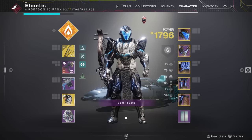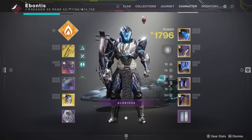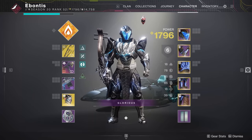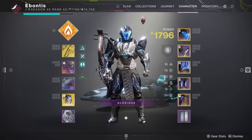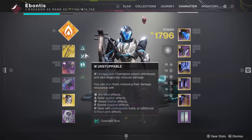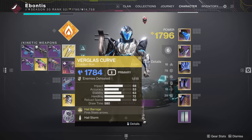This can pull weapons and armor that are in the vault, and probably pull them from other characters because that character's not active. The thing it can't do is make space on your character or send things off of your character — it's only going to pull things to you. So keep in mind that if you are using loadouts or swapping quite a bit, you might want to keep some of those things nearby.